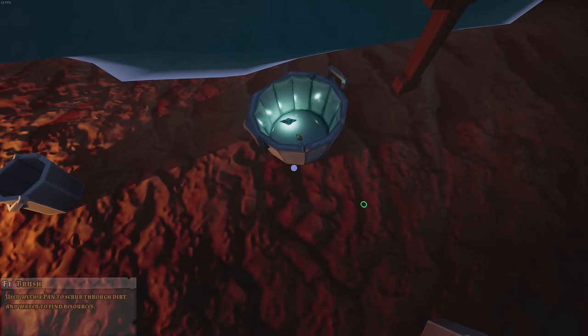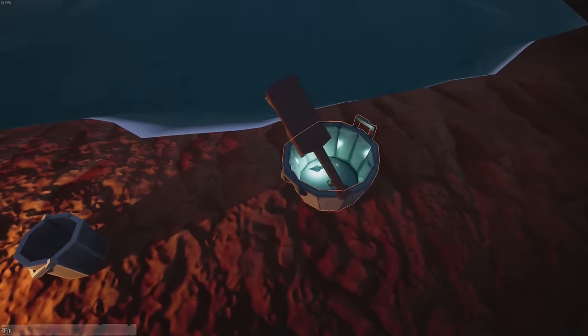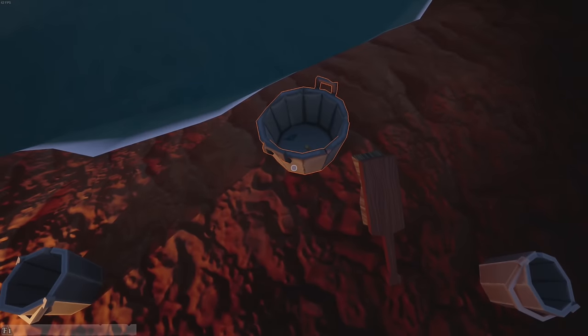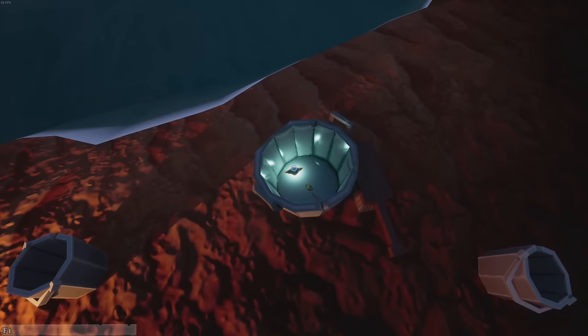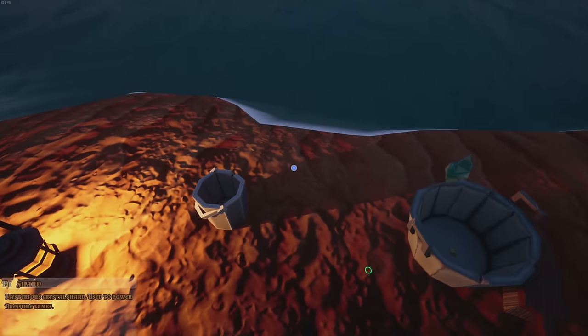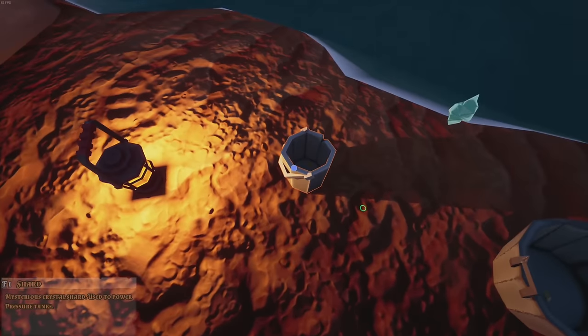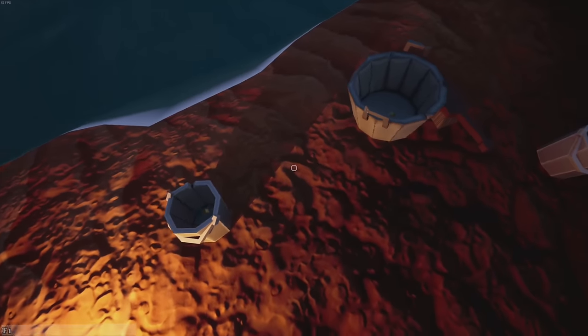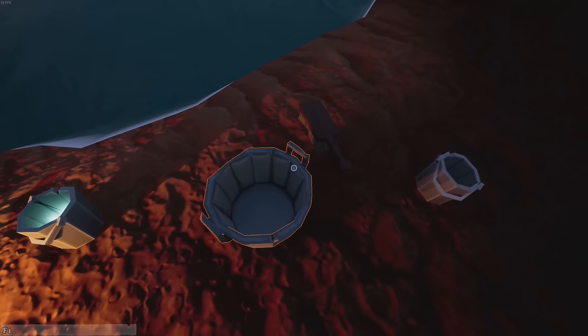We got a shard of some sort — I don't know what this is, but it looks super cool. Hey, get back here! What is this? A shard. Mysterious crystal shard — used to power pressure tanks. We're gonna have to save that for later. We'll throw that in there — it looks all cool and glowy, very neat.